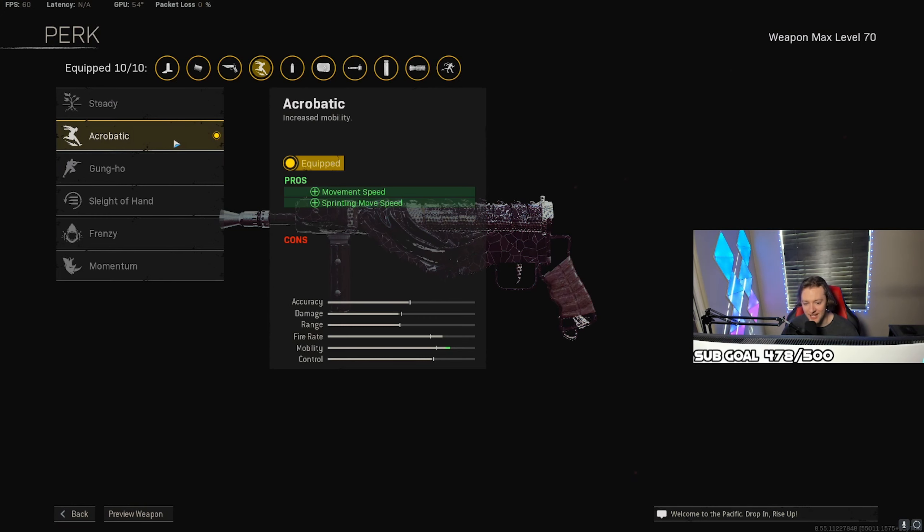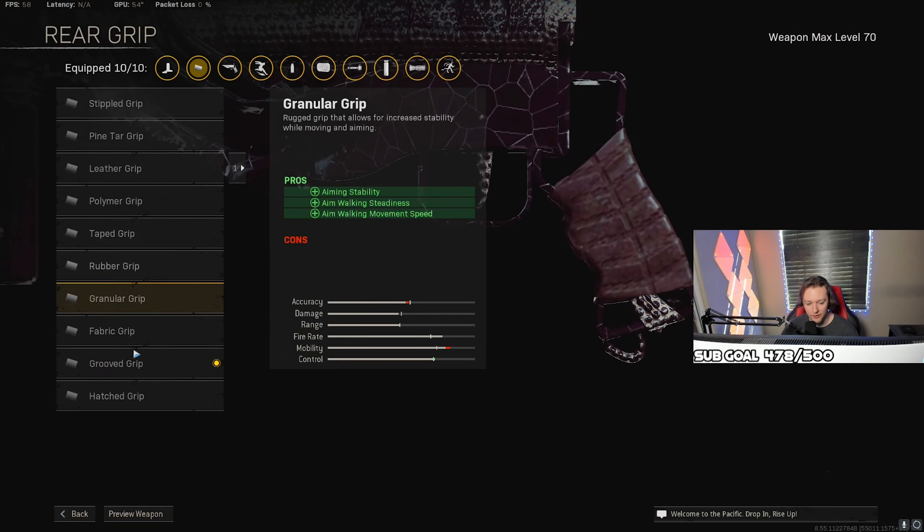For stock, I'm using the wire stock. This improves our hip fire accuracy as well as movement speed. And to be honest, you can definitely hip fire this gun pretty easily. For perk number one, I'm using acrobatic. Perk number two is quick. For the rear grip, I'm actually using the grooved grip.